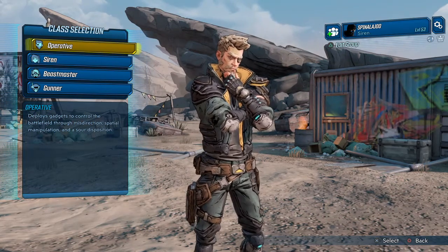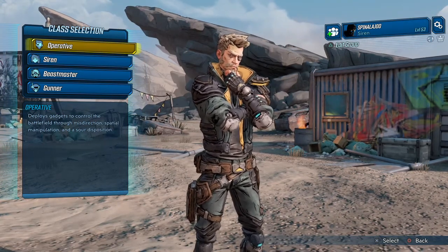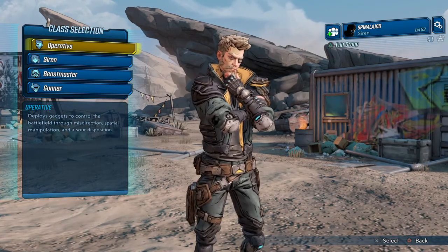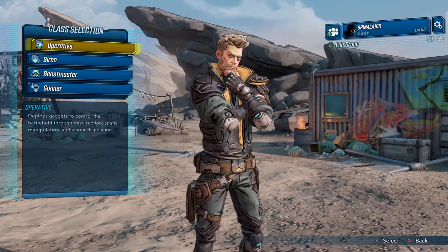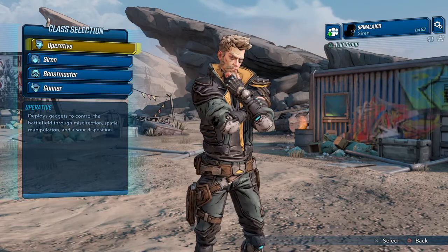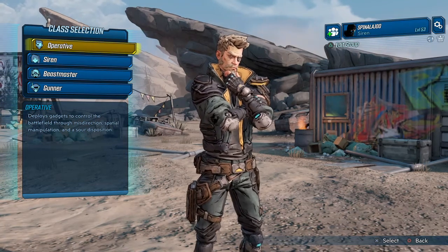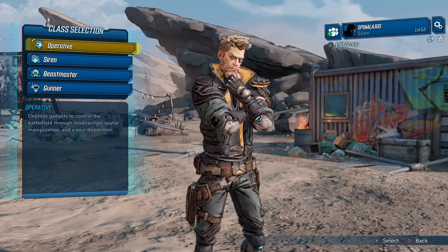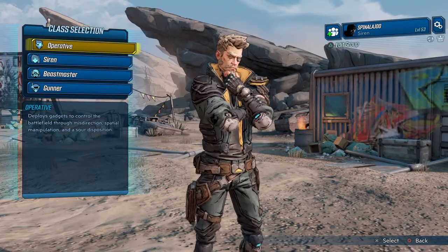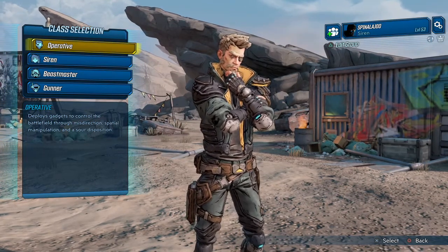No Borderlands 3 class would be complete without the Silent Assassin Zane. This suave operative focuses on critical hit damage and precision. Zane's skill trees offer radically different styles of play, including a skill tree with an emphasis on health regeneration and protecting the rest of the team, and a damage-heavy one with a deployable drone. By far the most enticing skill tree is the deployable double agent that distracts and fires at enemies. With similarities to Zero, you have to be skilled at sniping to get the most out of this operative.